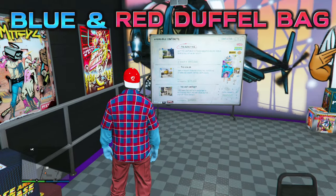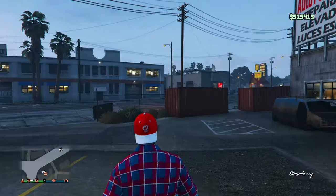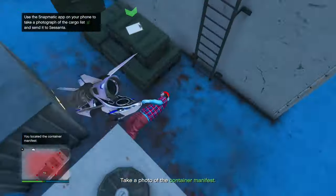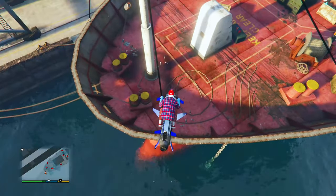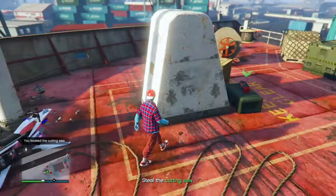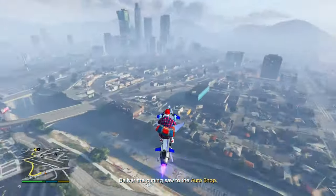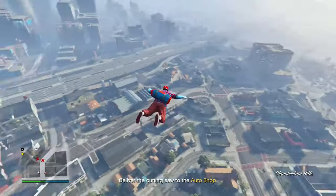For the blue and red duffel bag, go back to your auto shop and start up the ECU job, then start up the train inventory setup. Head over to wherever it tells you on the map and take a picture of the target. Then go over to the other side of the ship — the bag should be somewhere over there. Walk up to it and collect it. Get back on your Oppressor and fly up to your auto shop, then jump off and parachute into it.